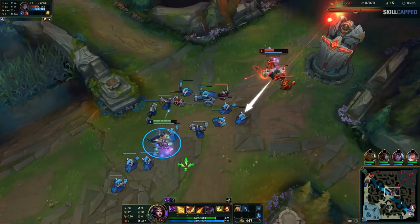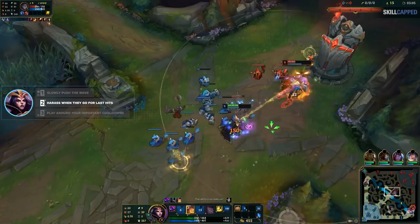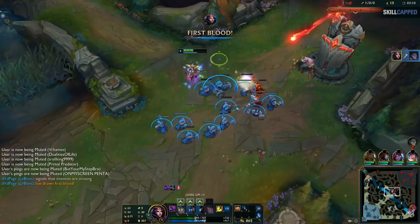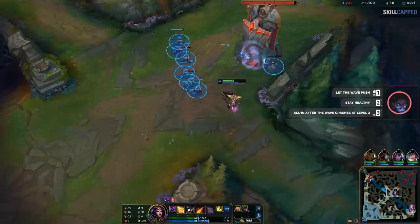Now that I'm level 3, I can really chunk Sylas with a full rotation of abilities. He should be standing back at tower waiting for the wave to shove in, just like Fizz should have been. But he walks up for a last hit, and I'm ready to punish right away — Q, W, and auto attack to chunk him. Then I continue auto attacking when he walks up too far for no reason. Look how I back up to make Sylas think he can walk up for this last hit, then prep my W. He's been walking up for CS all game that he shouldn't go for, and he's low enough to kill now. So as soon as he walks up, I W, EQ, and ignite and get the kill. Look at this minion wave — because Sylas didn't play towards his game plan of letting it push, staying healthy, and letting it crash on the tower, he died before this massive wave even crashed and he's going to lose it all. The lane is completely over at this point.